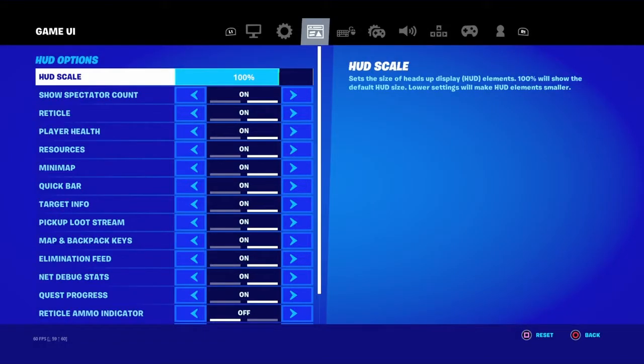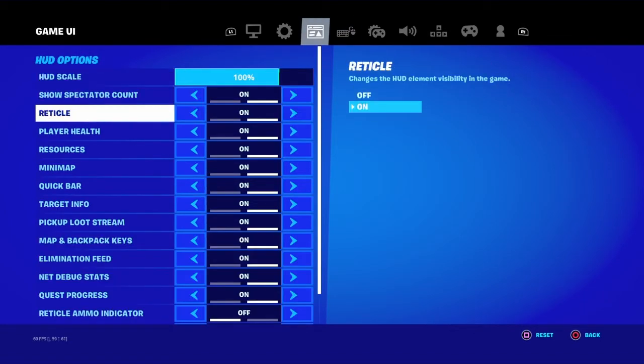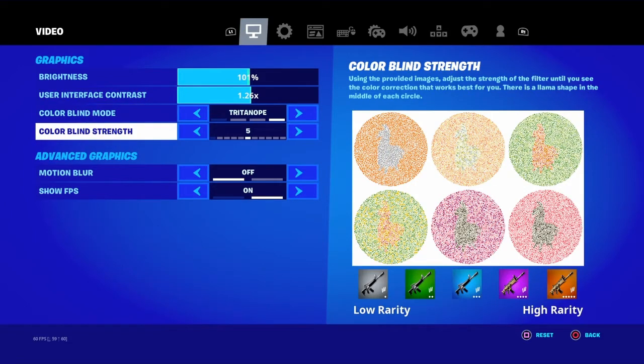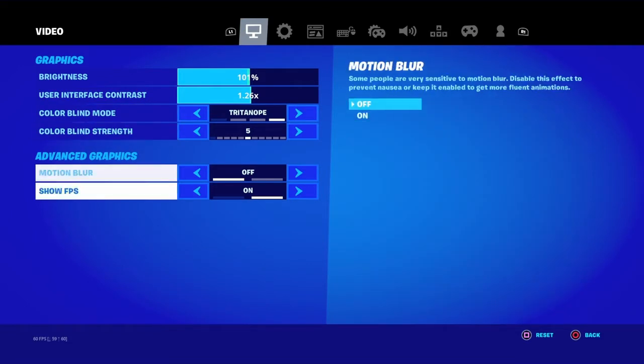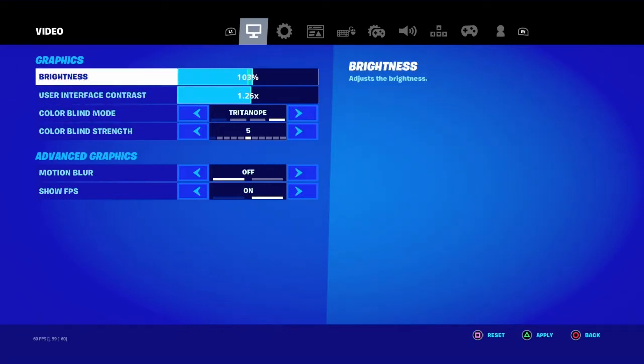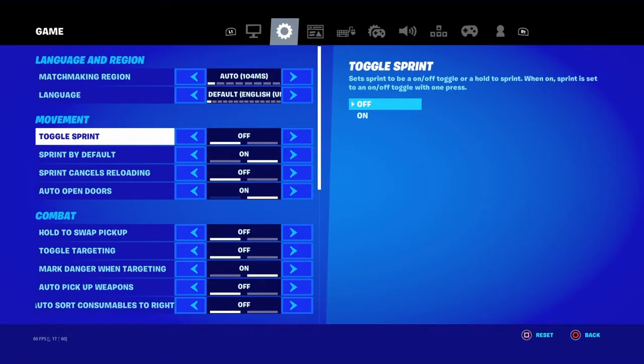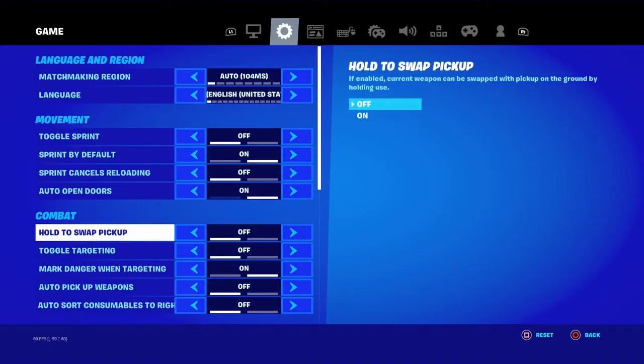Hey guys, welcome back to my YouTube channel. My name is Jackson, or FazeZuzy, and I will be showing you today my settings. For monitor, I use colorblind mode. I'm gonna go slow. I do this brightness — I don't want to do that — and then my settings, these types of settings.